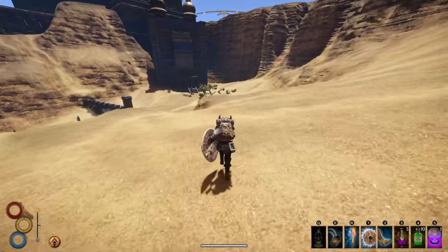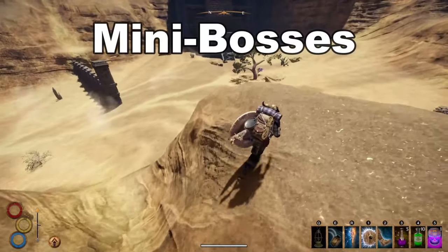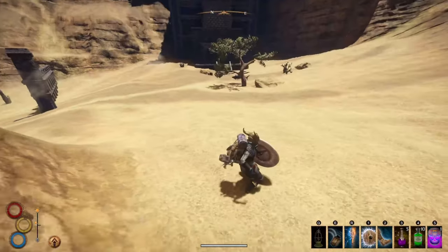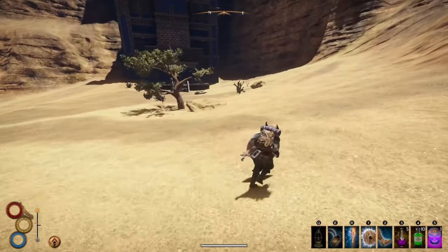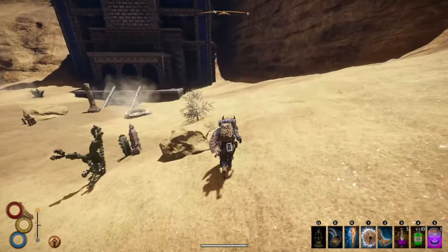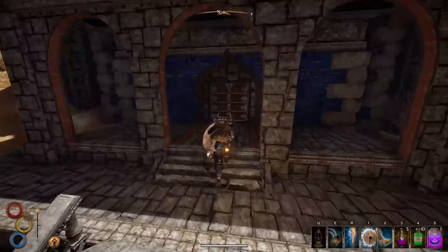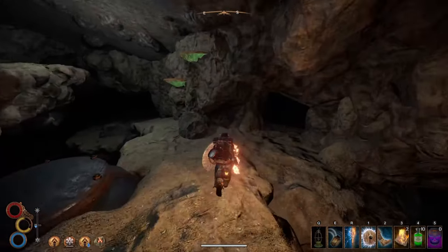Welcome back to another Outward video. Today we're checking out some more unique mini bosses. These ones are all from the Abbasar desert area and honestly there are quite a few of them to choose from. Numerous caves in this region have some sort of gimmick or puzzle that you need to solve in order to open up other areas to explore.